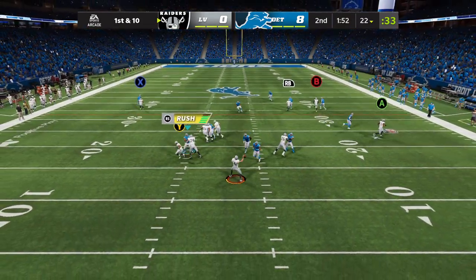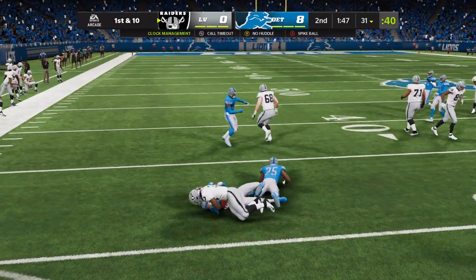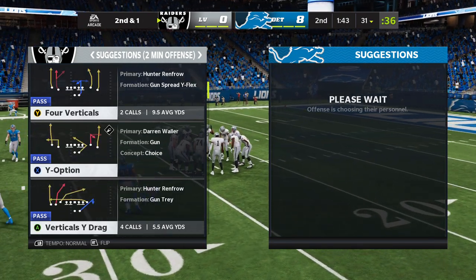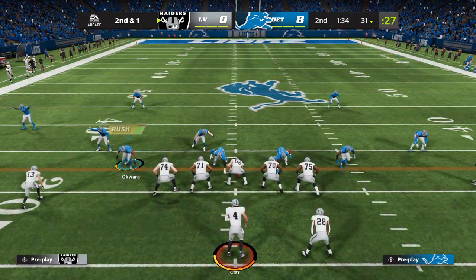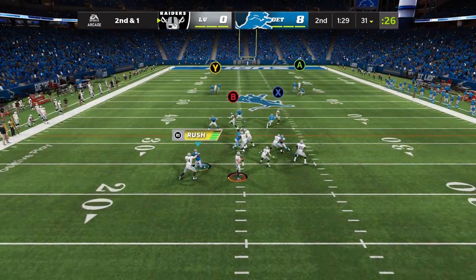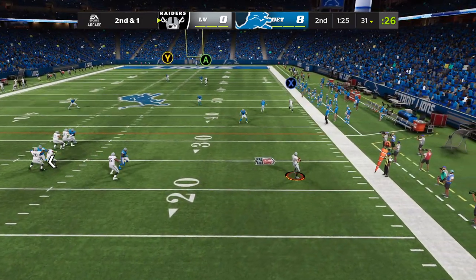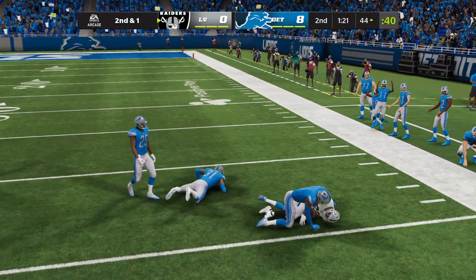Trying to shake off the interception, he'll look to throw — it's a screen to Rashard, and this will leave him a yard short. Nice pickup of nine yards on first down. Some play callers don't mind calling a lot of screens on any down. They were maybe one block away from really having something there. Good job defensively to cut through the blockers and make the tackle on the screen, but that could have gone for maybe 15 or 20 yards.